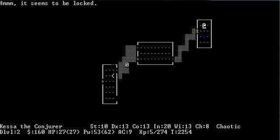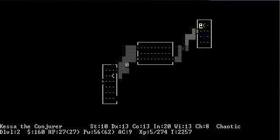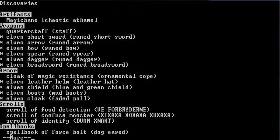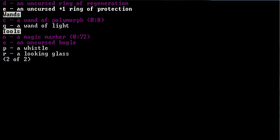We found a Wand. Let's engrave-ID it — we'll write in the dust, then engrave with the Wand. And it's a Wand of Light. Instead of saying a Uranium Wand like before, now it says Wand of Light. So now we know what it is.